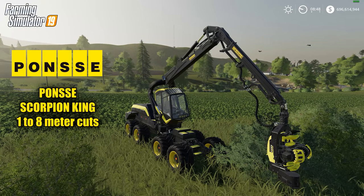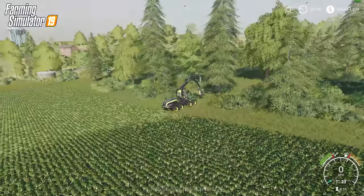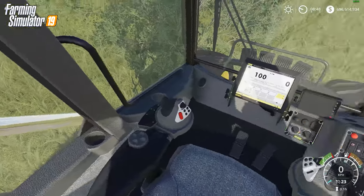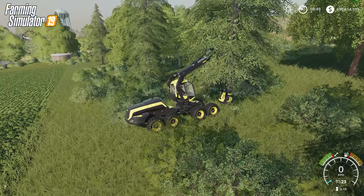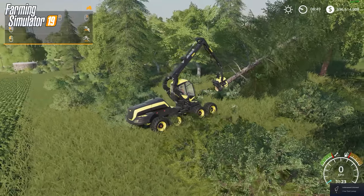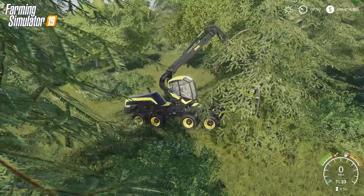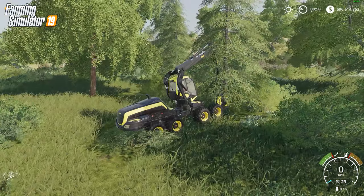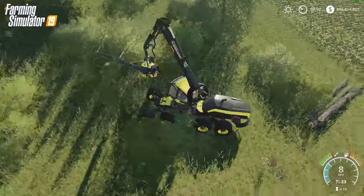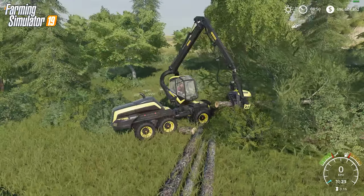On to the Scorpion King — the Ponsse Scorpion King makes cuts from one to eight meter length on your logs. Call me crazy, but it seems like they dumbed it down a little bit. Before you could control the upper part of the arm and the lower part separately, but now it's kind of together in one motion. It may make it easier for people who have problems with forestry, but it'll take some getting used to — when you move the arm the two points move at the same time rather than independently. It has a different cutting sail. One thing I really like is that mostly all the buttons are the same as FS17 — you don't have to change anything.